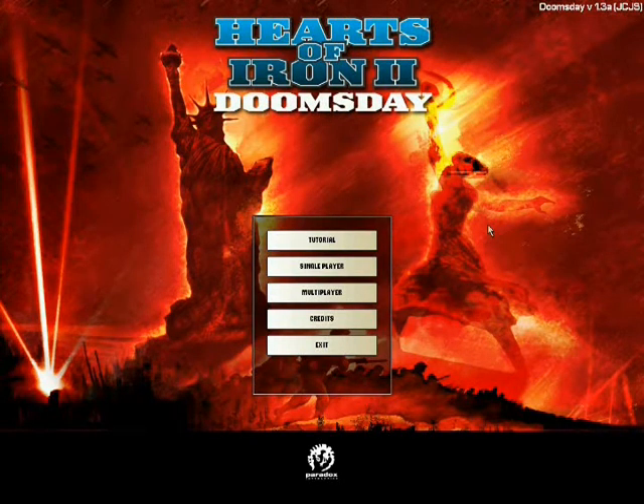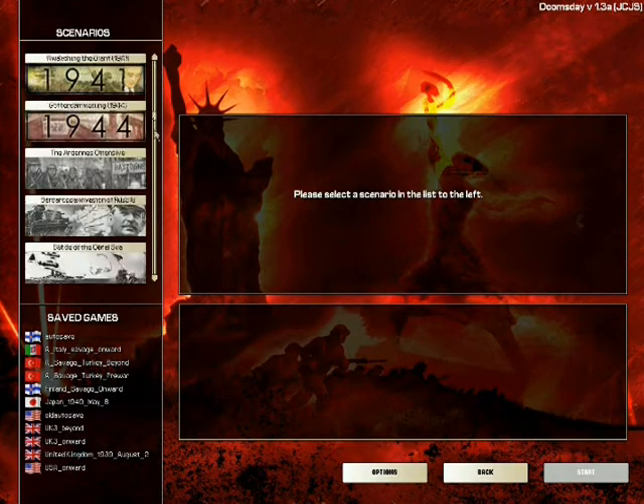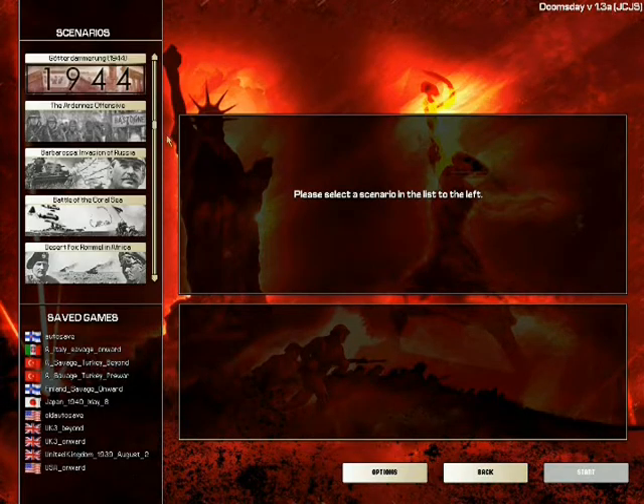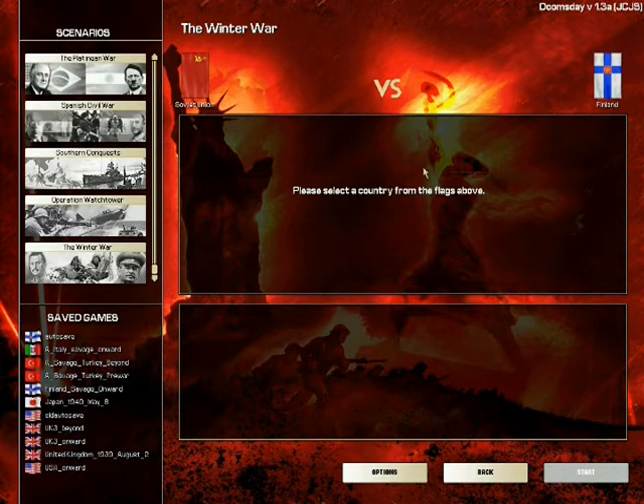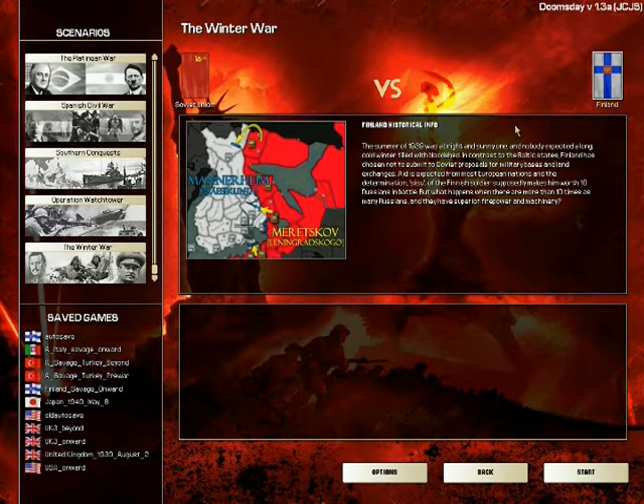Hello noobs, I'm Amiz and I'm doing Hearts of Iron 2 Doomsday. I'm going to be doing the scenarios — as many of them as I can, quite a few. My goal is to do all of them at least once. This first time I'm going to pick the easiest one, which I think is the Winter War, and play as Finland. I've played that in the game and I was able to hold as Finland against Russia — it was just unbelievable. I couldn't believe it.